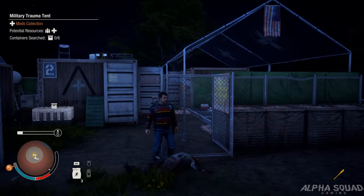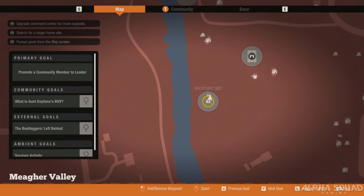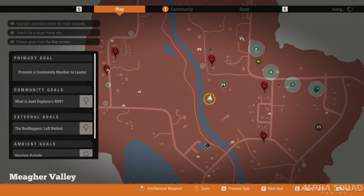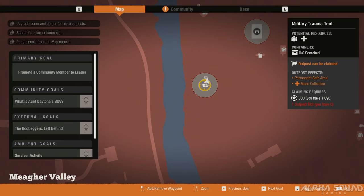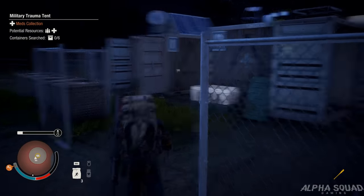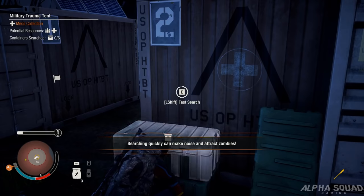Alright guys, here we are at the second military outpost in Meager Valley, and this is also another military trauma tent. I'm going to show you guys real quick on the map - we can see here just to the east of the river, pretty much centrally located right in the center of the map. It's just a military trauma tent, pretty much the same as the last one, possible for ammo and meds. We're going to go in here and loot this up real quick, and hopefully maybe we'll find a couple more weapons.